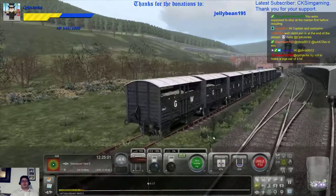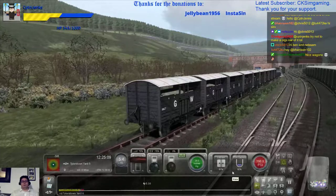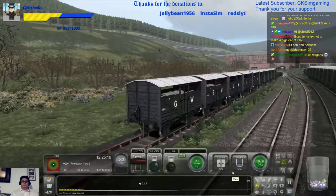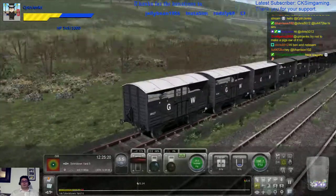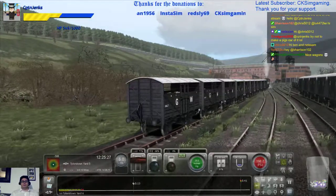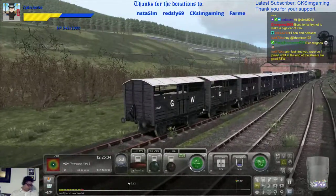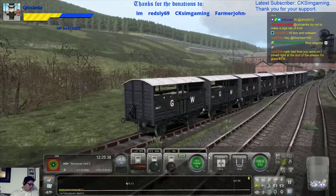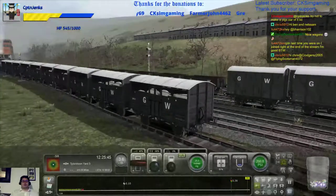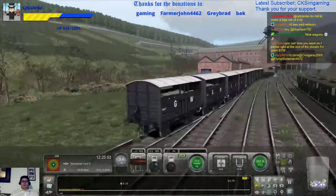Anyway, for you two, how are you both? I do hope that you're both well. So we don't want that one. Oh, I see — last time you were on, I get you now. Nice wagons. They are nice wagons actually. These are the ones that come with the loco, aren't they? I think I recognise them.